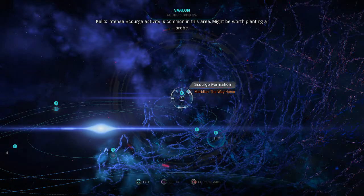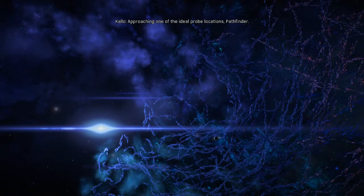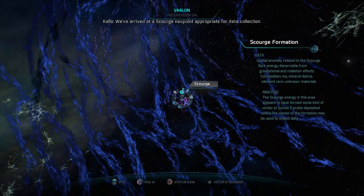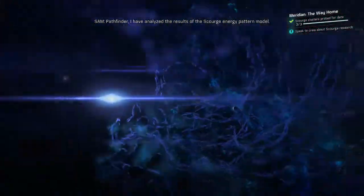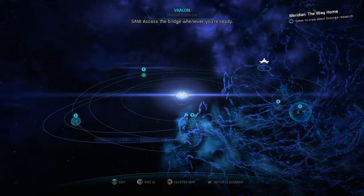Intense scourge activity is common in this area — might be worth planting a probe. Approaching one of the ideal probe locations, Pathfinder. We've arrived at a scourge nav point appropriate for data collection. Data collection commencing. And that's pretty much all you do. I've analyzed the results of the scourge energy pattern model. And... this is how you get Meridian.